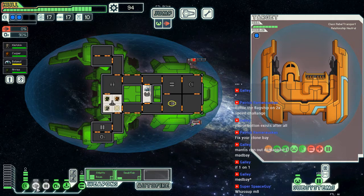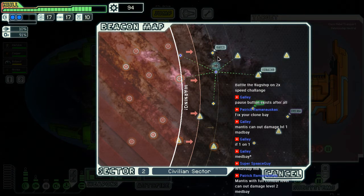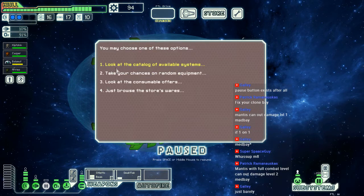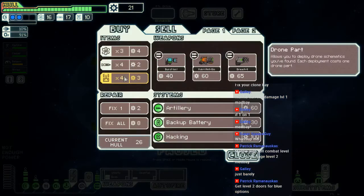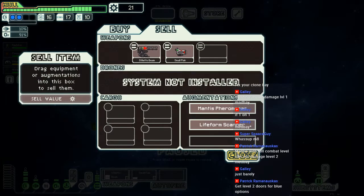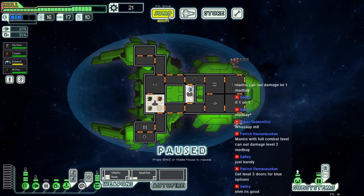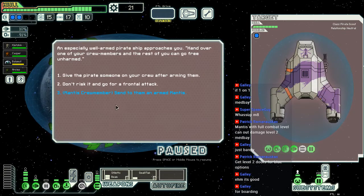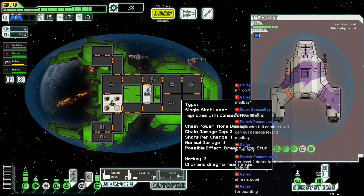There's a super space guy — things are going fine-ish. There's a quest over there I do want to get to. Still got the speed hack on. Can we get mind control? Let's get mind control — could be fun early on. It doesn't tell us what our artillery is so I'm going to ignore that. It's 25 for that. And we're rebel diving — whoops. Chain laser: single shot laser that improves with consecutive shots, chain cap does more damage.